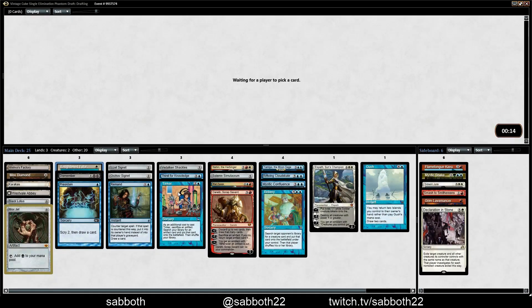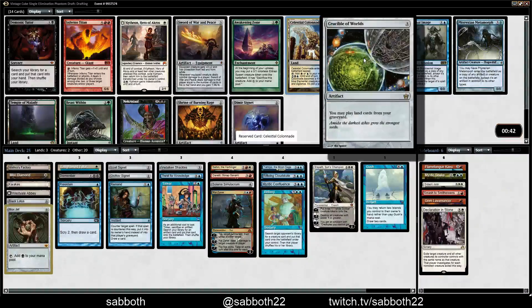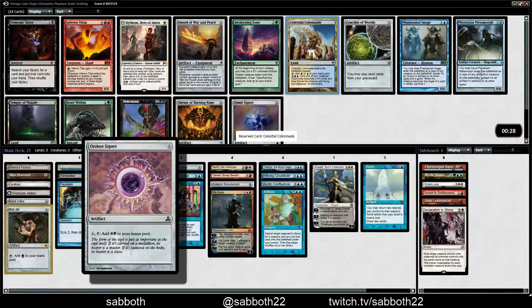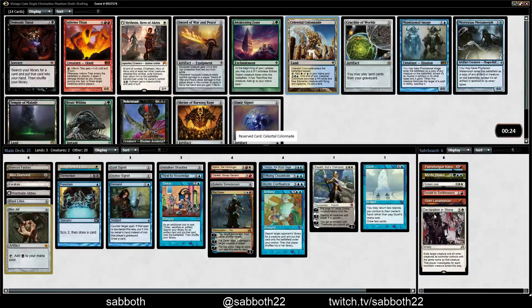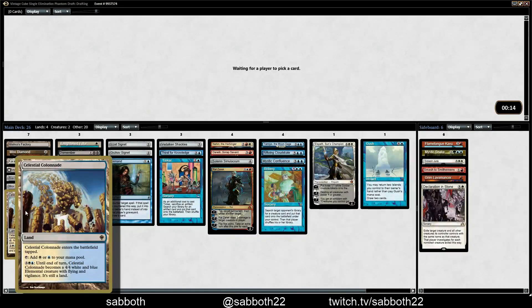We haven't been seeing many of these artifact payoff cards — hopefully they'll start coming. Dimir Signet — not the kind of payoff I was hoping for, but it's serviceable depending on how controlling we're going to be. Celestial Colonnade might be our win condition. Phantasmal Image — we don't have much that does well with Crucible yet. We do kind of need the fixing from the Colonnade, so take the Colonnade. It fills two roles at once: the fixing and the win condition.